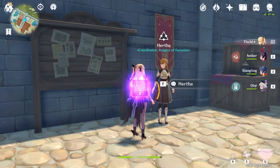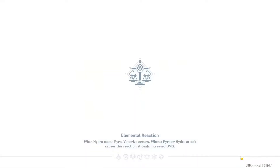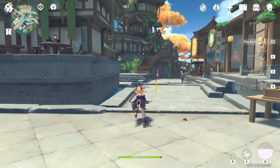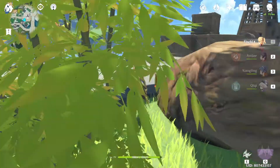Now let's go to Liyue. For Liyue I'll show you the quick one — this teleport — and they actually give a hero switch. For Liyue it's just really close to the Adventurer's Guild. You go to the Adventurer's Guild, go right there, go straight, right there — there you go.